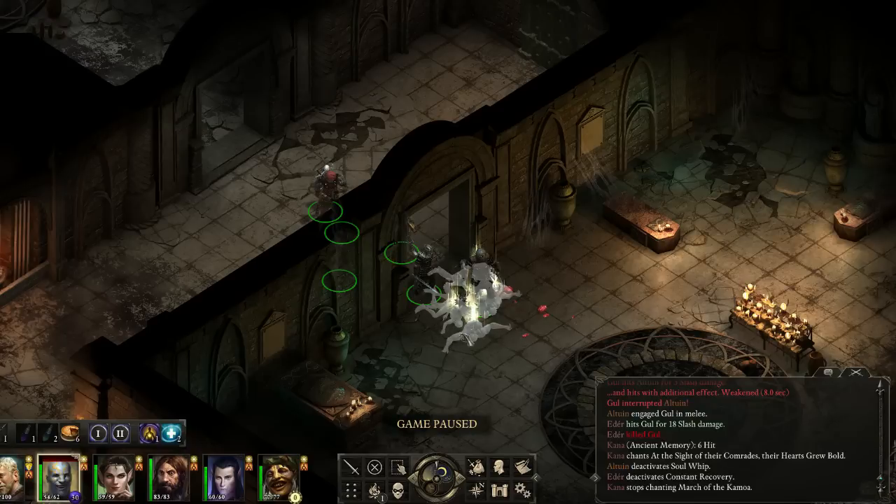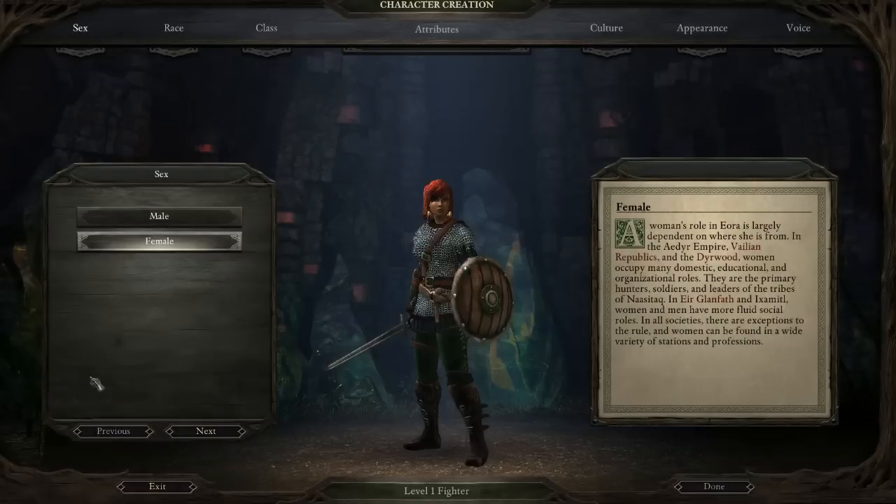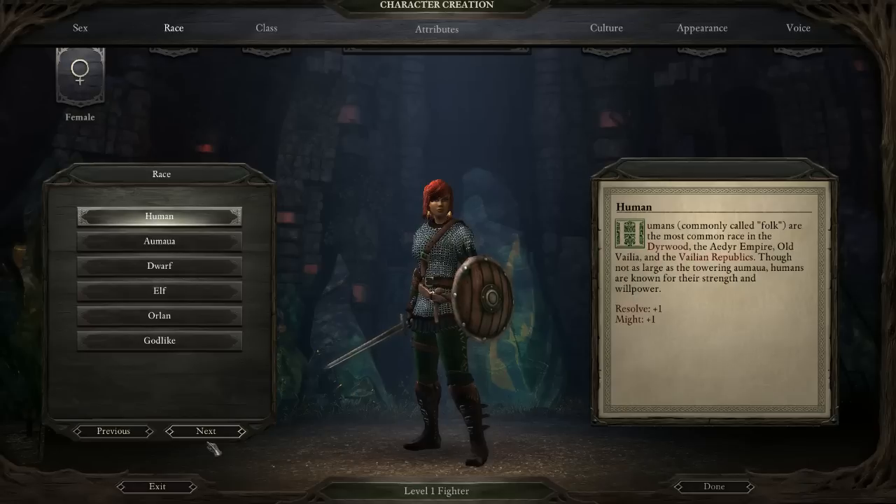Let me switch over to a new character screen and we'll check out how I think the ranged Cypher build should be. Okay, here we are in character creation to check out the ranged build for the Cypher.